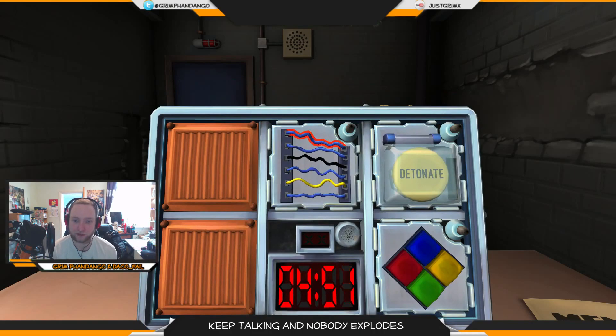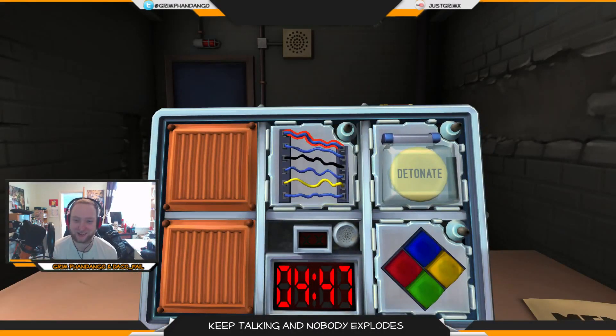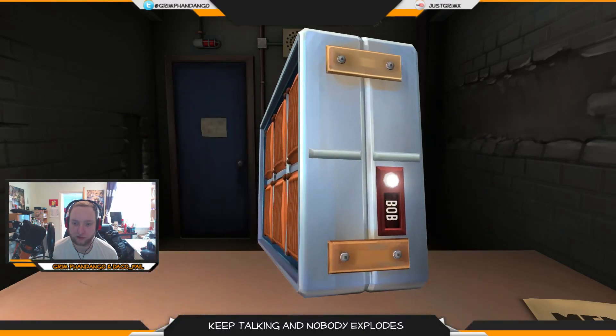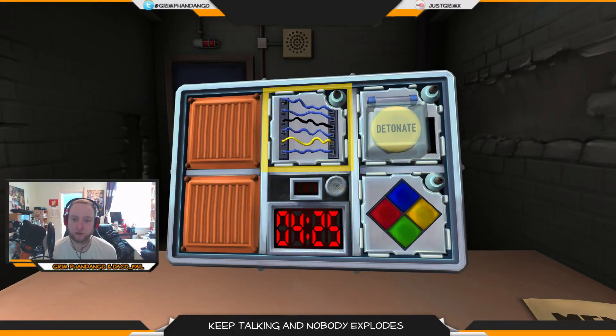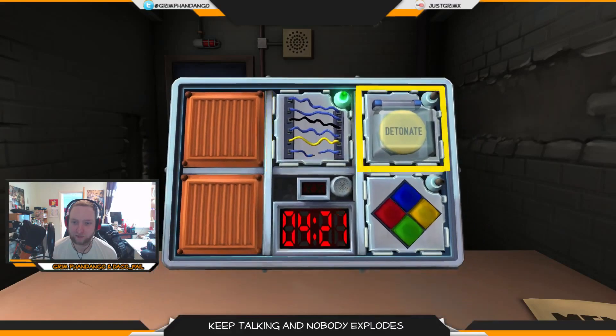Oh my god. Give wires a go? Yeah. Simon Says is going to be terrible. Any whites? Six. Six whites. Any yellows? Yeah, one yellow. Is there more than one white? There's no whites. Any reds? Yeah, no reds. Cut the left — quiet. Are you sure? Yep, green.